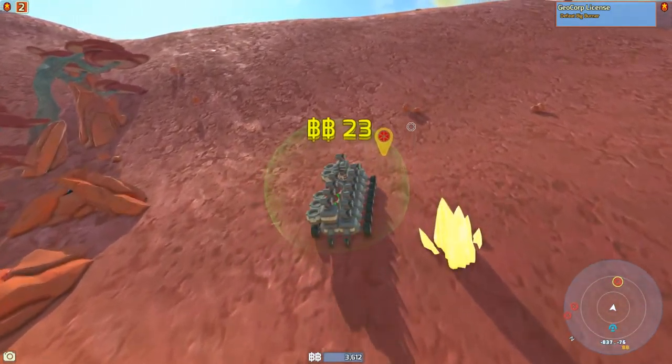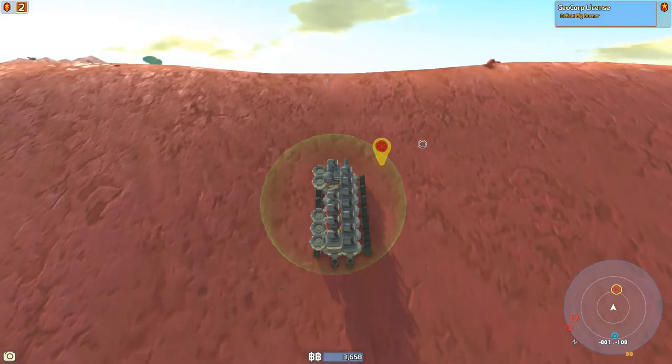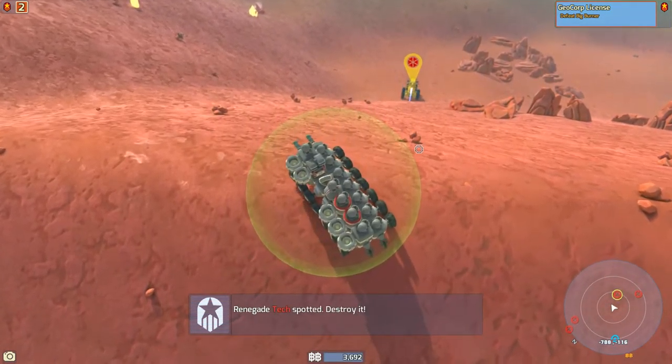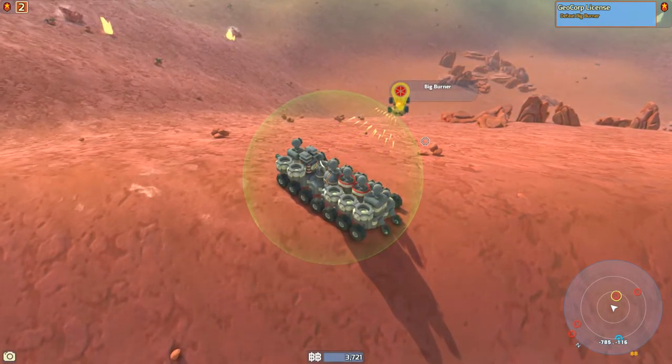This is a bit closer to the next quest objective anyways, which is defeating the Big Burner — a different faction we haven't yet seen, well, besides in the title screen. It's actually just over this crest here — yep, there he is. We have the upper ground, so this is actually good for us. This is very good, actually — I could not have asked for a more perfect encounter.